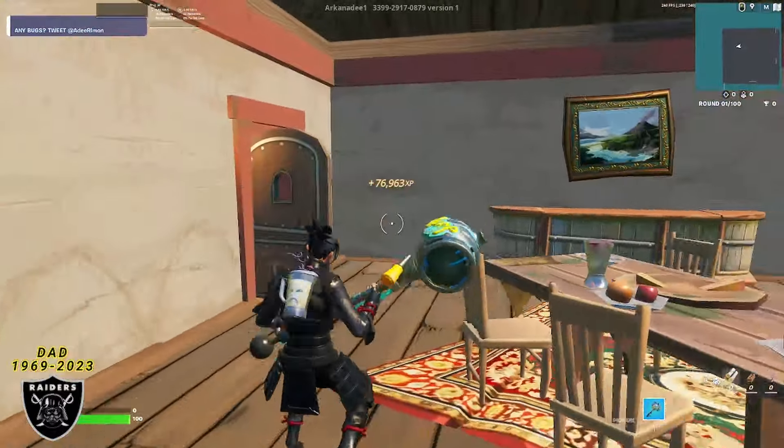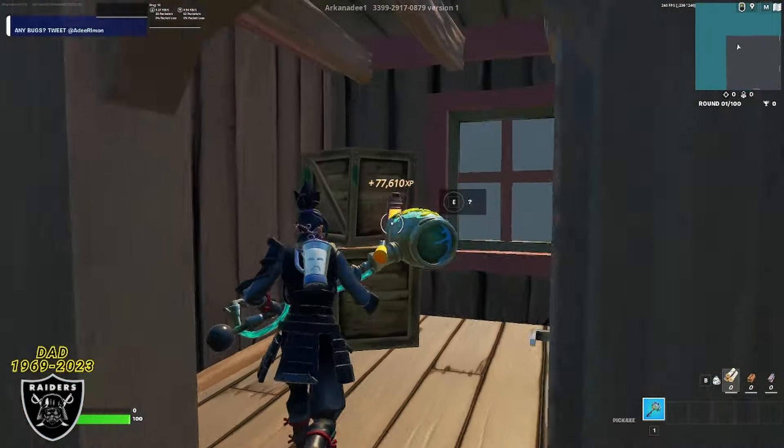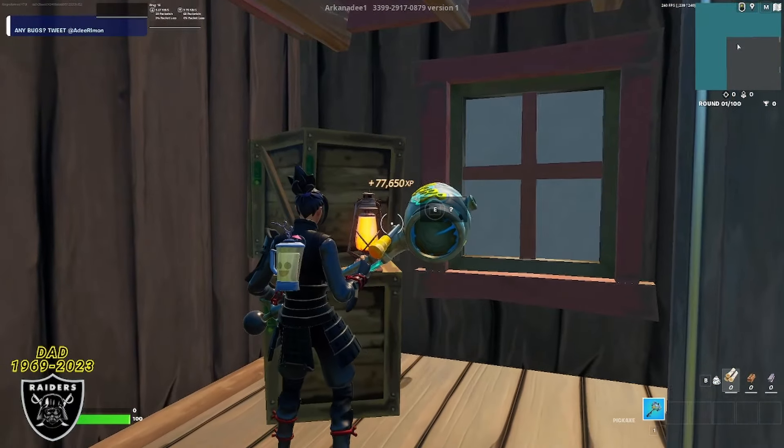The next XP glitch is way closer than you think. We're going to go inside the door that we just went above, and right when you walk inside the door, just look at the lamp for the third boost we're going to tag today.